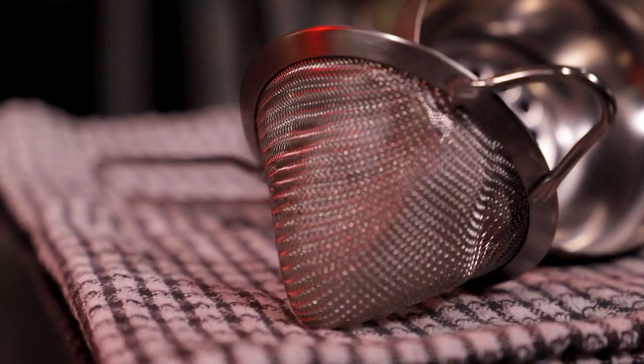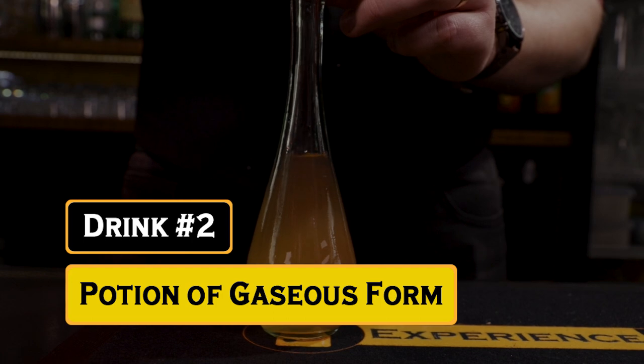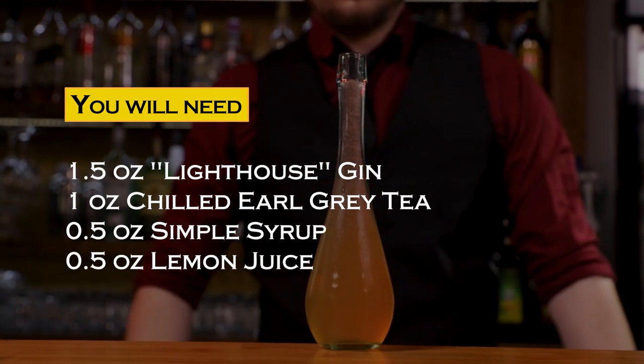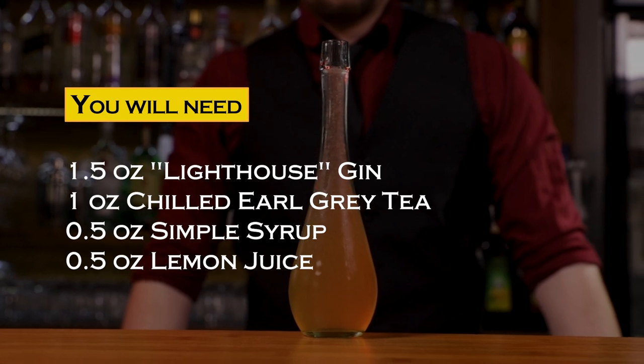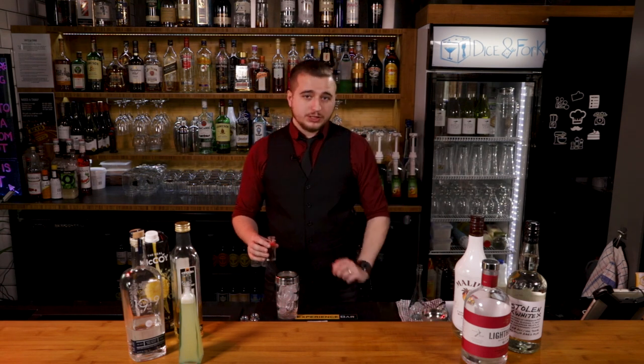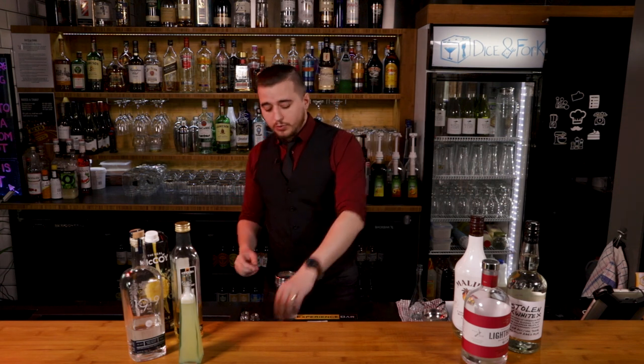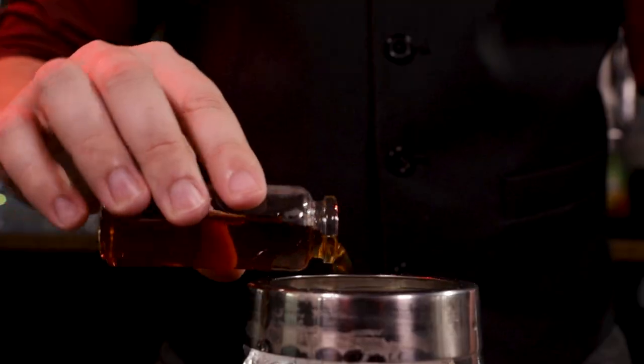Let's go on to the Potion of Gaseous Form. For this one you're going to need a shaker filled with ice and one and a half ounces of gin. I recommend a slightly cleaner gin for this one — it's slightly more gin-forward than the Potion of Clairvoyance. Follow up with one ounce of Earl Grey tea, freshly brewed but chilled first. So brew it, chuck it in the fridge or freezer, and then use it — don't use it while it's still warm.